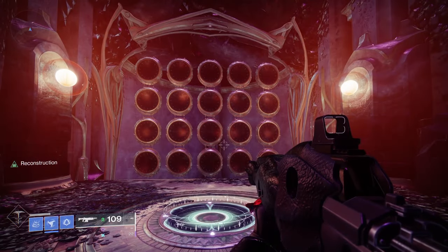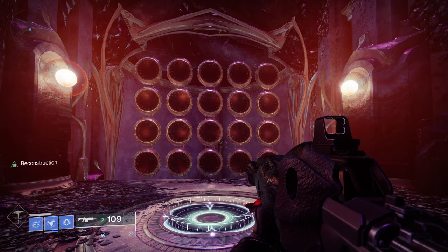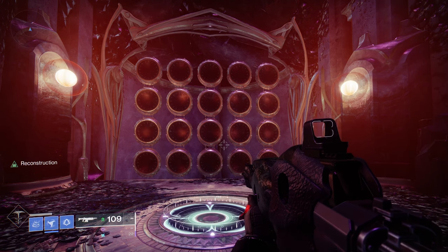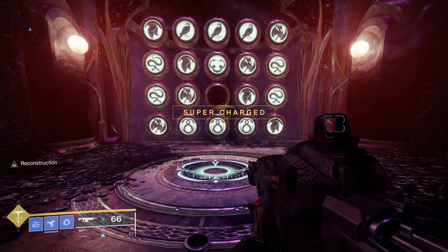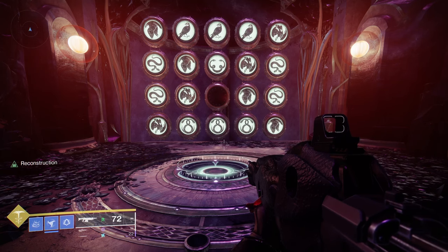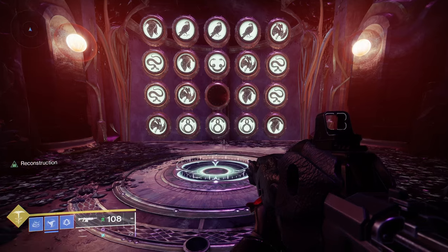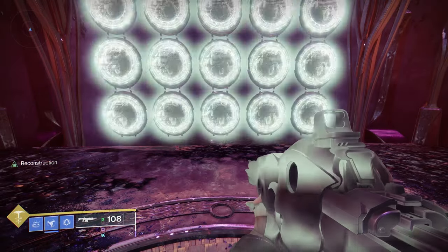When you shoot each circle it will change and run through a cycle of symbols - every time you shoot it, it will run through a cycle of symbols. This is the exact combination of symbols exactly where they are now - you need to take note of that. This is the Shirochi checkpoint. That third one down from the middle, you don't shoot that one at all, just leave that blank. Once you've checked it and got that exact arrangement of symbols, you walk on and it will say 'you want to stay here forever.'